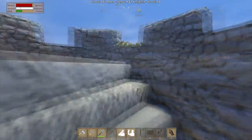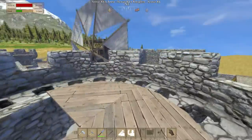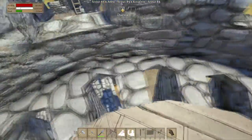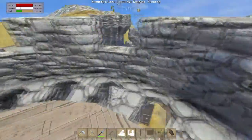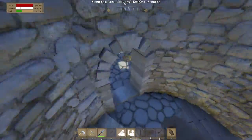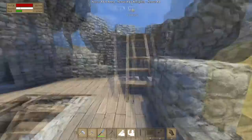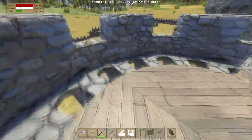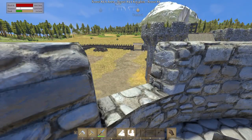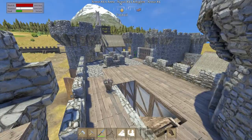You've got the gatehouse where you can shoot down anybody who's trying to come in, and you can go upstairs to the tower. From here you can see down and you've got machicolations — sorry, I should say it like Shad, if anybody knows who Shad is. Machicolations — sorry, I couldn't help myself.